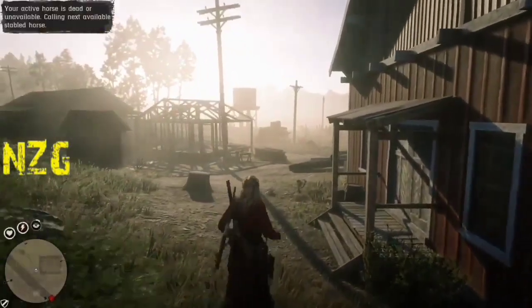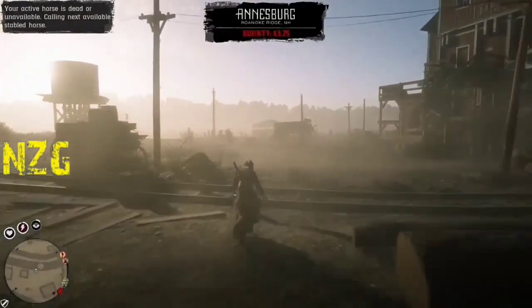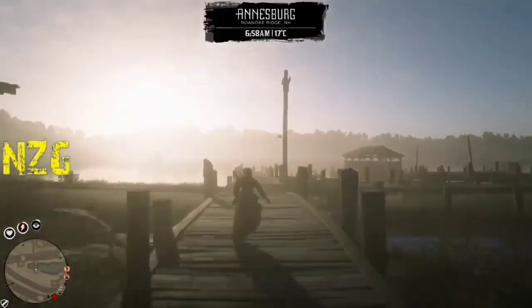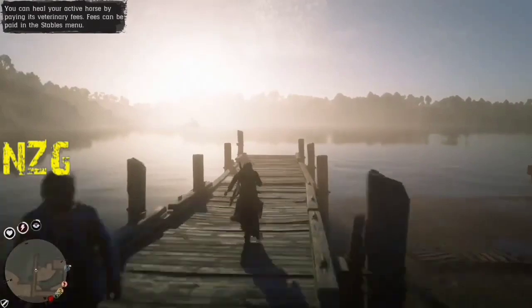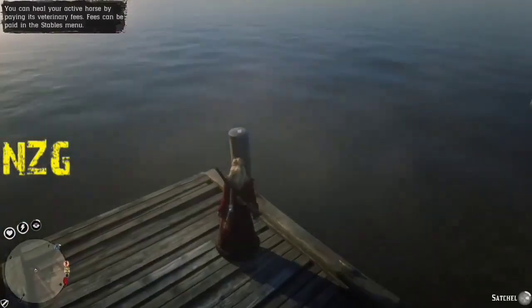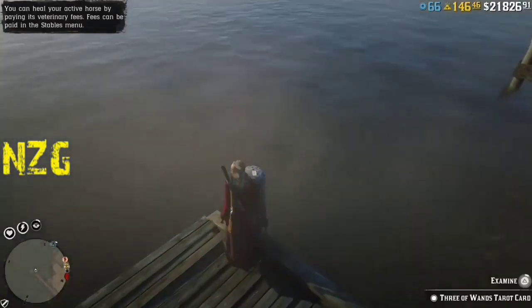You will spawn pretty close to the card, and once you spawn back in the town, you're just going to run straight back to the card and it is going to be there. As you can see, we don't actually spawn really far from the card. I didn't fast forward any footage — we're just going to run straight back to the card and it will be there.